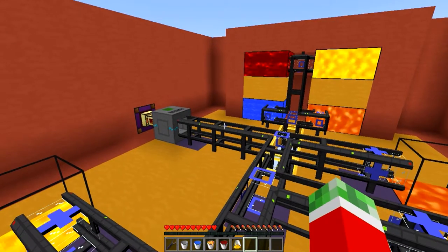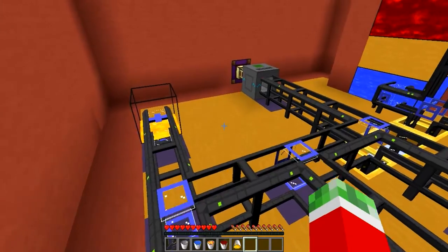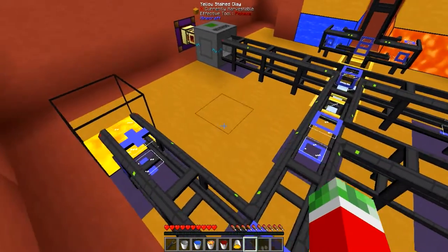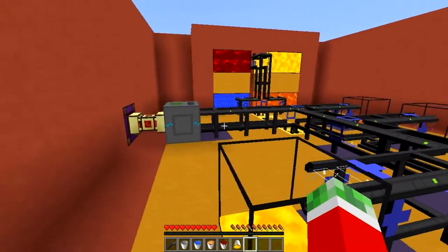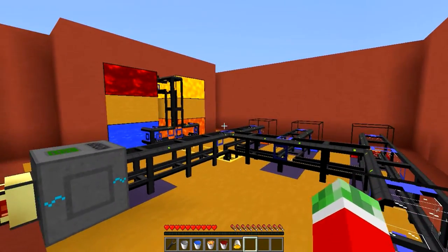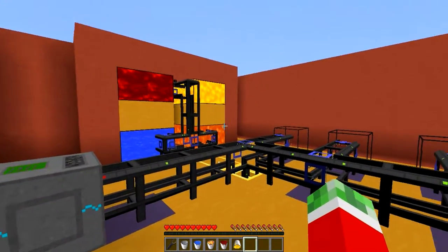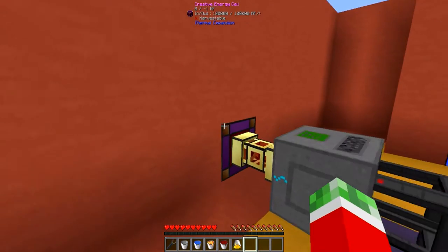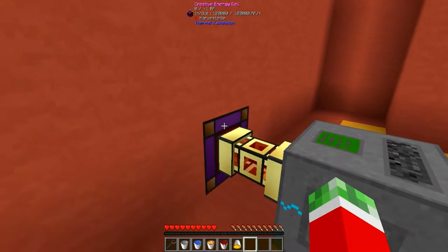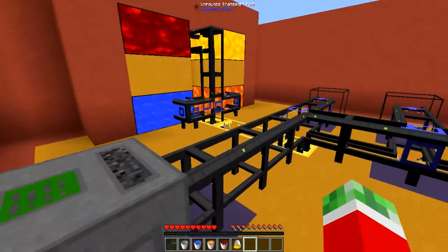I made myself another demonstration build to pretty much show you guys the ins and outs of what I wanted to show you this episode. This subject has been suggested on my latest video, so thank you very much for the suggestion. Like always, first of all we got ourselves a creative energy cell, some redstone energy flux ducts and a logistic power junction to power this network.